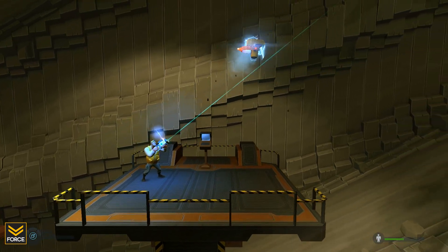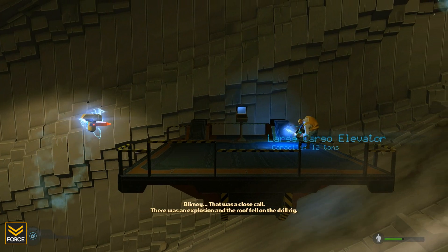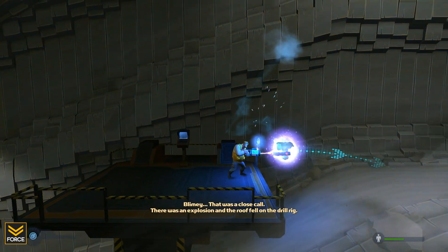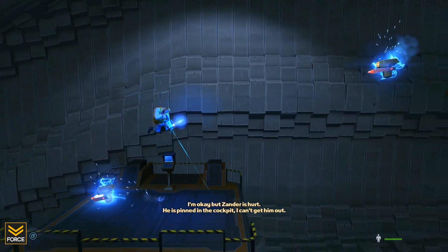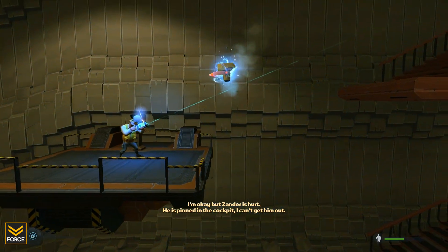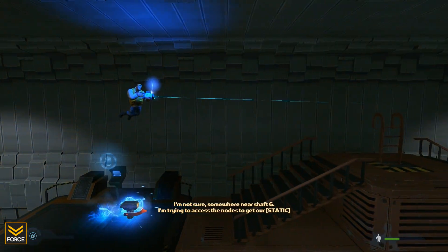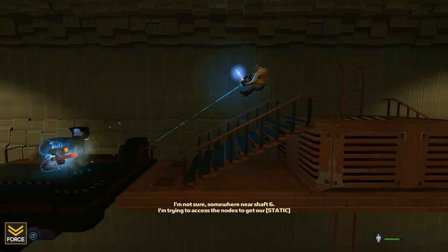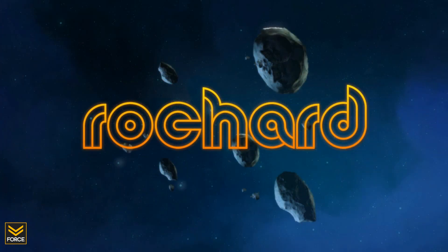Stay away from these enemies, they do damage to you. I'm trying to access the levers to get out of here. Skylar — that's our friend — she's in trouble. We have to go save her. Alright, Rochard, let's keep moving.